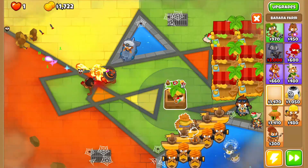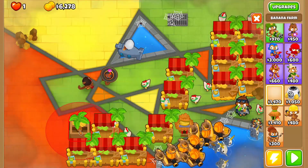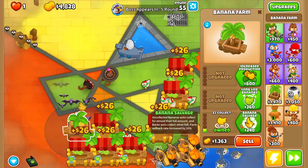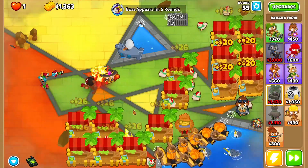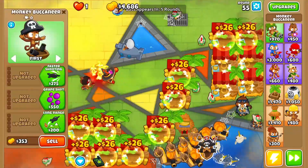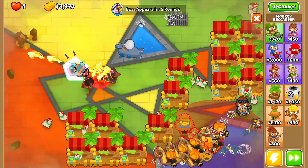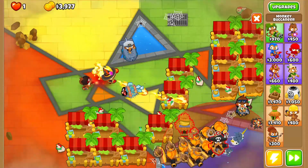We've never done Impoppable before with a boss. I mean, look at our farm situation — this is just sad. It really is. I've never had this little farm stuff in a game before. It's kind of sad. I'm crying.